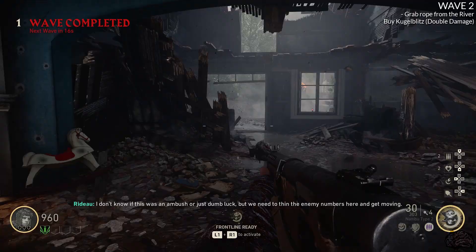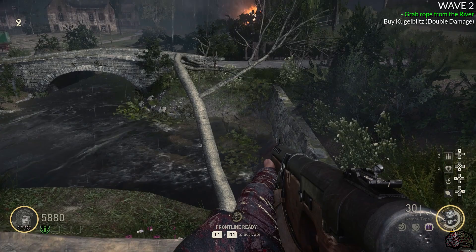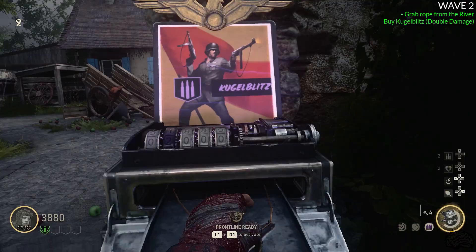On wave two, there are only a couple of things we need to make sure we do. Get to the end of the round and then go back to the riverside. There's a branch in the water — hold square on it until it fully comes out of the water, then pick up the rope on the end. The only other thing you need to do this wave is buy Kugelblitz.